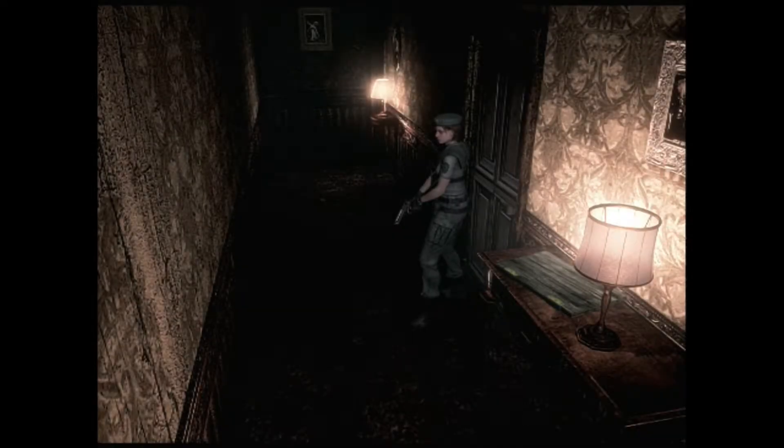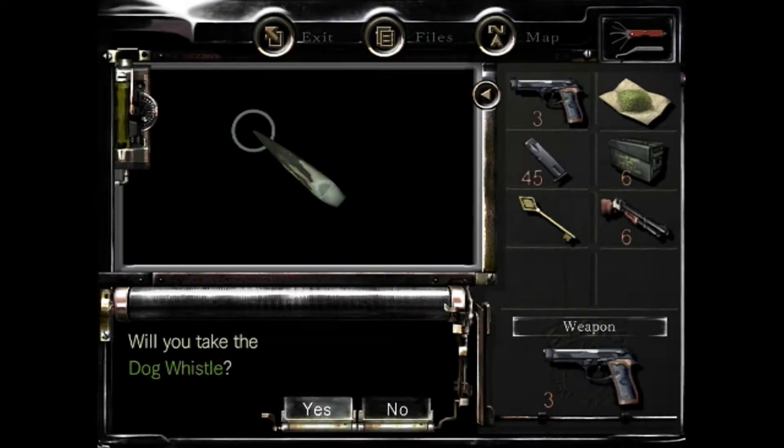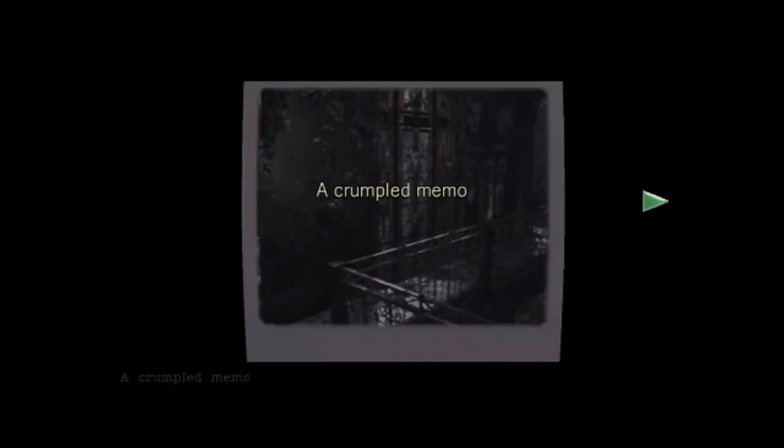I'm pretty sure there's a zombie around here. This is where the dog whistle is — yeah, we need the dog whistle to get another key, the fate key. So what do we got over here? Is this the dog whistle? Yep. I will definitely take the dog whistle.